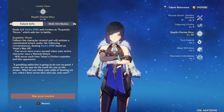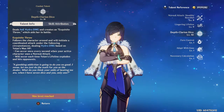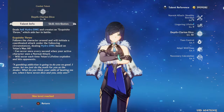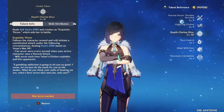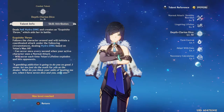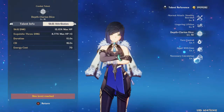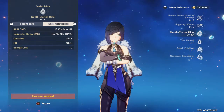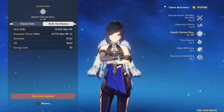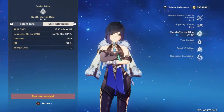Her elemental burst is very similar to Xingqiu's, except it scales exclusively off of HP, as with her other skills, making her a very different but very good type of off-field damage dealer. You get three shots per hit, the duration is 15 seconds, cooldown of 18 seconds, and a kind of high energy cost at 70, but it's definitely manageable.